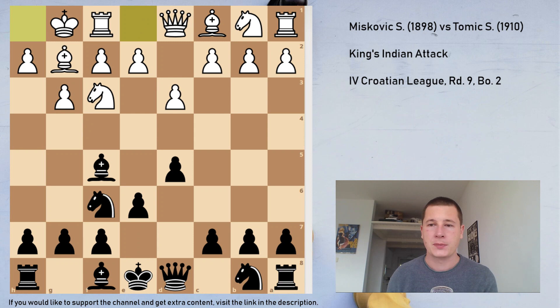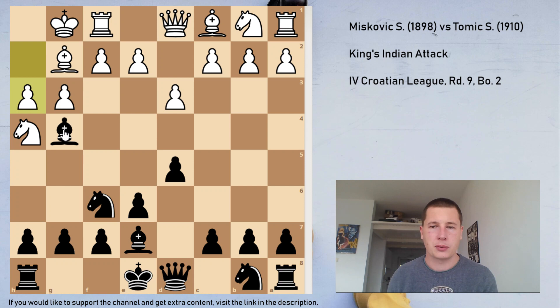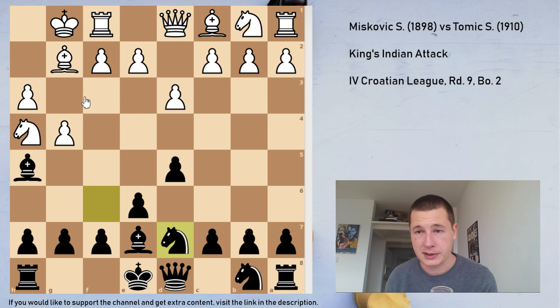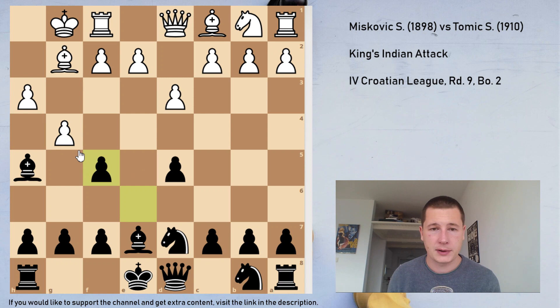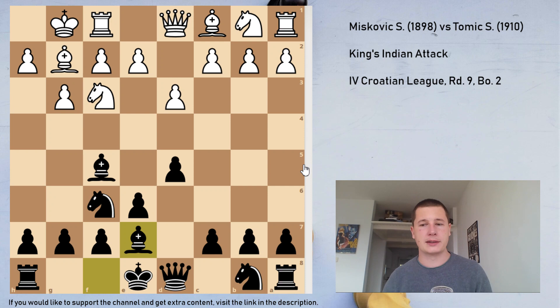He played Nbd2. In this variation after Nh4, white is supposed to be better, but I'm never sure why. So Bg4, h3 — f3 is weaker — Bh5. If he wants to force my bishop away with g4, I simply play Nf3, d7. The best move for him then is Nf5, and after exchanges, white has a theoretical advantage, but I wanted to be black here. So I played Be7, not fearing Nh4, since I'm familiar with the London-in-reverse pattern.